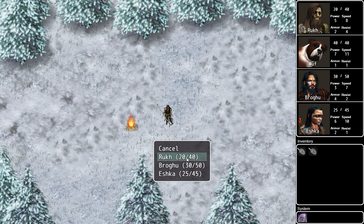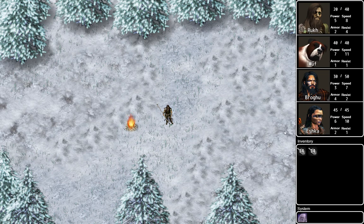Because Wolf is at full health, he no longer shows up in the list of someone who can eat the steak. So I'll feed Eska — she gets a little heal animation and her health is up.